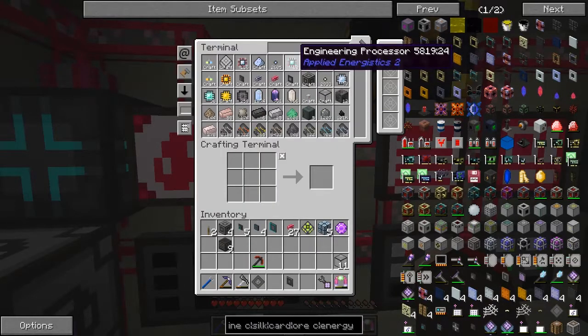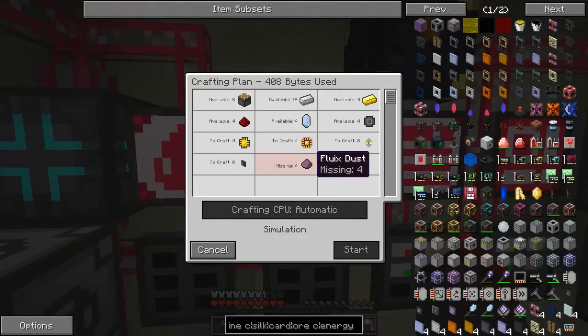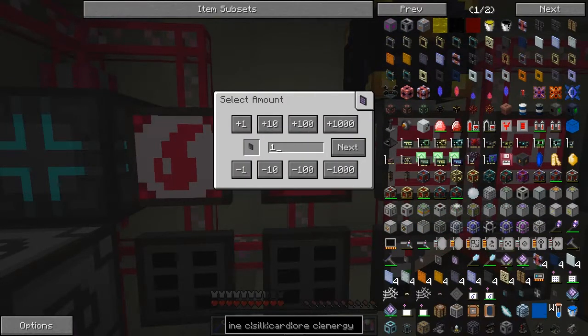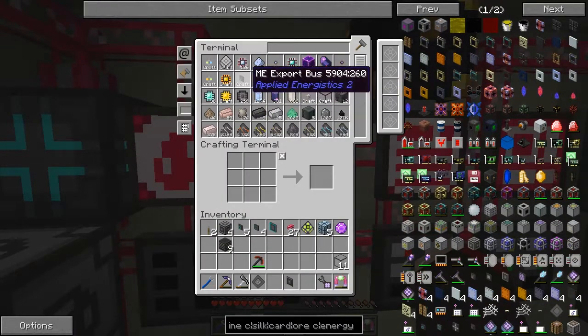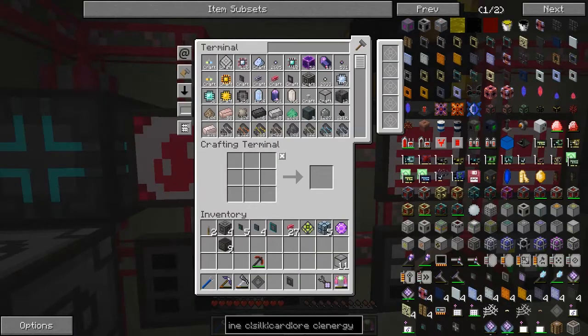So let's first of all make some import/export buses - let's craft about eight of these if I can. I'm missing some fluox dust, which I can't craft, so I could probably make four of those. Actually I can only craft two. I'll make some more fluox dust. I think we're probably best to have a recipe for this because fluox dust - there are two ways to make it. We can make crystals like this and grind these up, or we can do it through pure dust. Let's have a look.